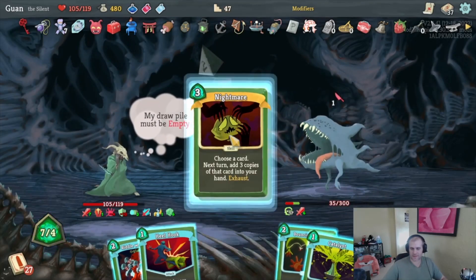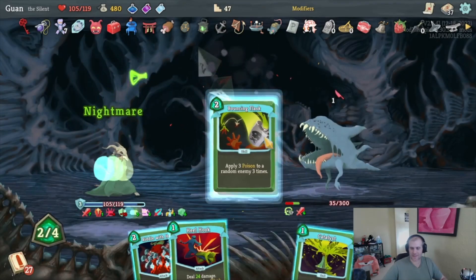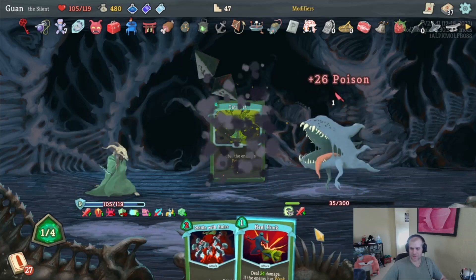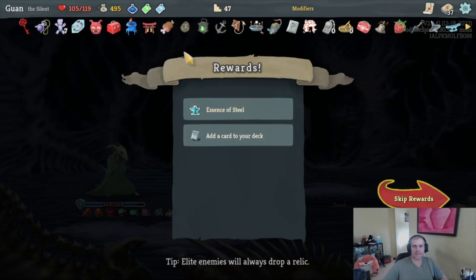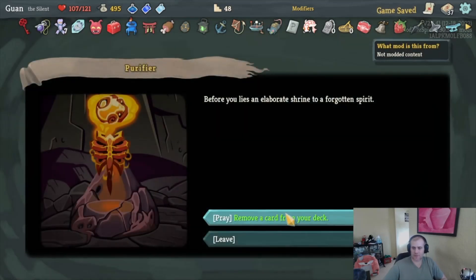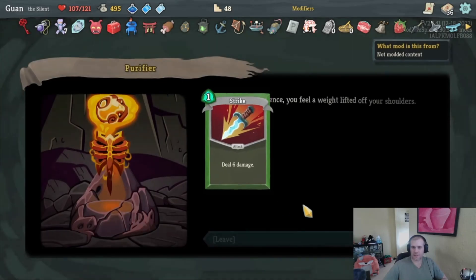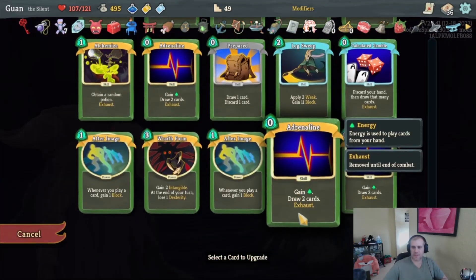We can even Nightmare our Catalyst — so if it somehow went another turn, next turn our poison would be at 400. Essence of Steel? No thanks — plus two hit points seems fine. Last question mark: we get to remove a card from our deck — that'll be our last Strike, we don't need Strikes. Our last upgrade is going to be Adrenaline for more card draw.